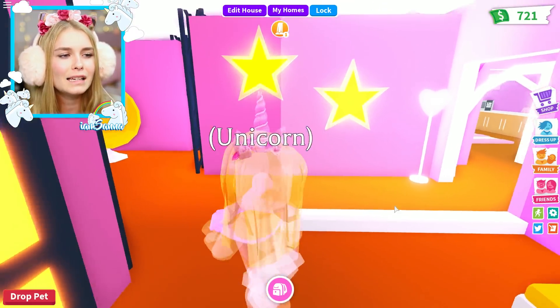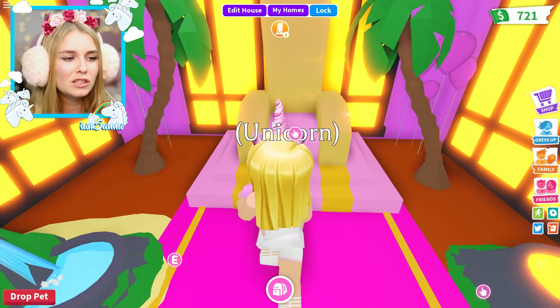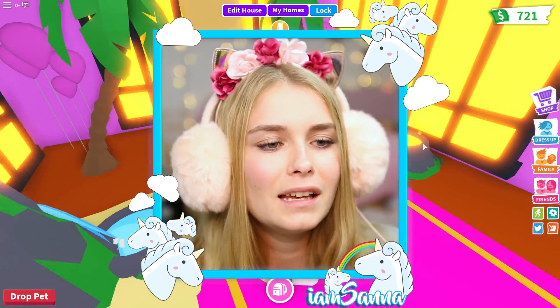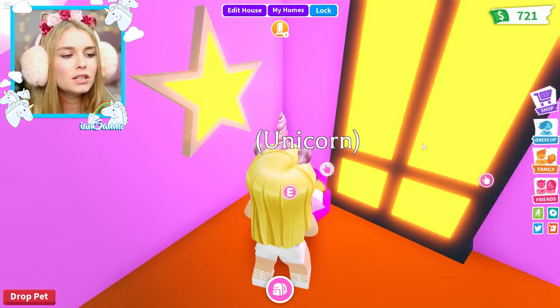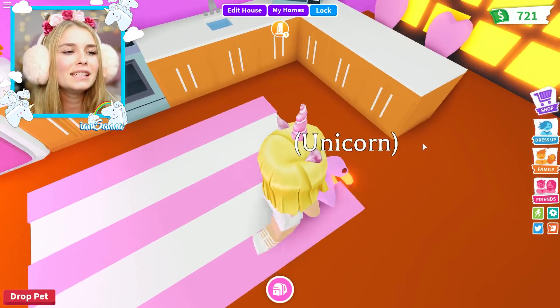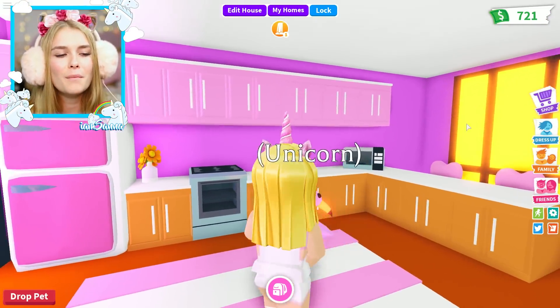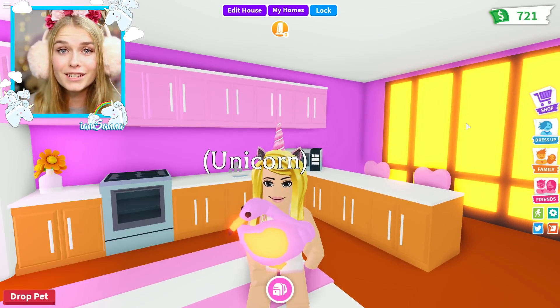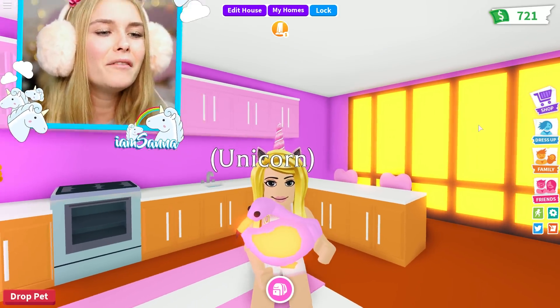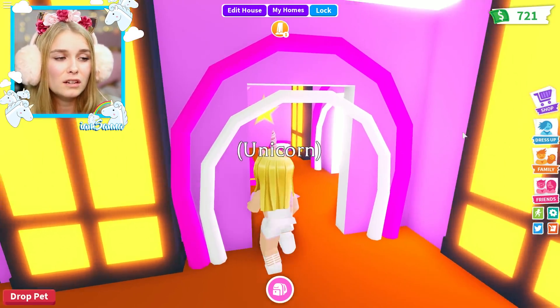Over here we have another seating area — just a little place to sit and relax. I love relaxing, so I want a lot of relaxing places in my home, and of course more neon stars. Over here is the dining area — this is where I sit, this is where my flamingo drinks and eats. And of course the kitchen is multi-colored — look at these little seats! I love the color combination: pink, orange, and yellow. It's just the cutest ever!